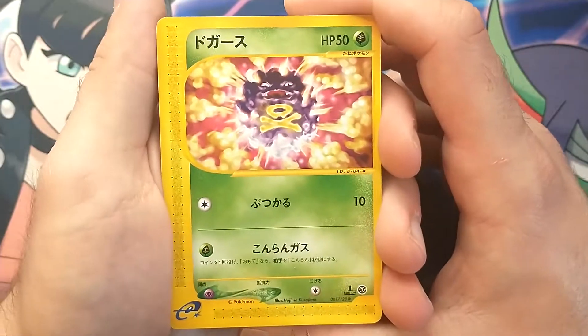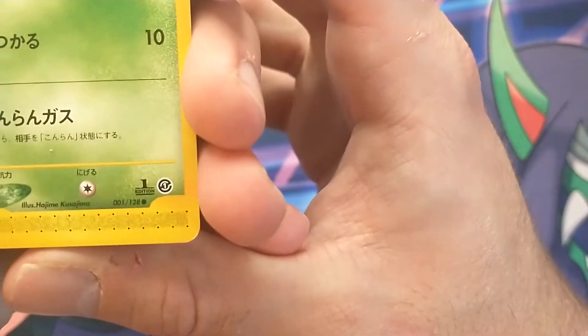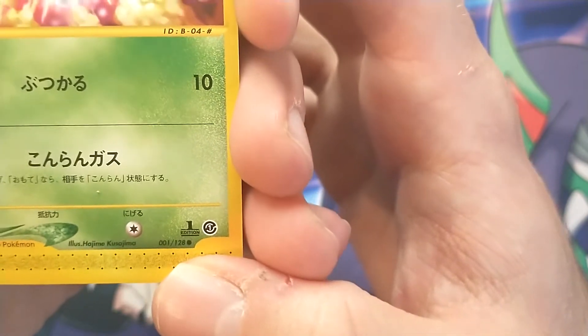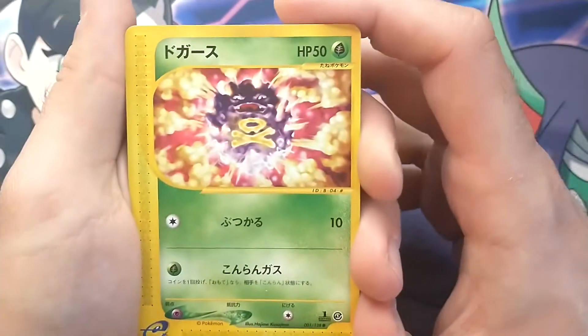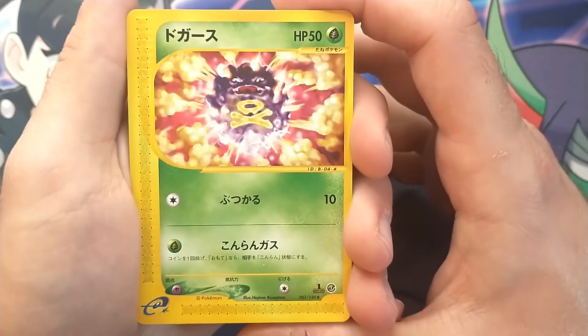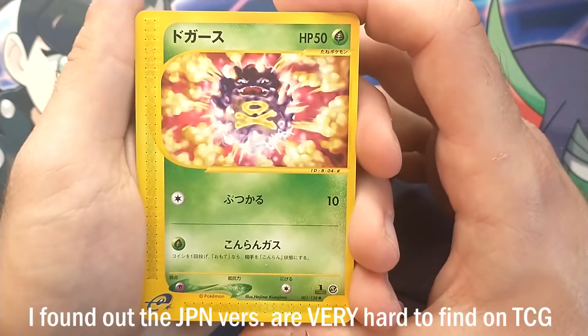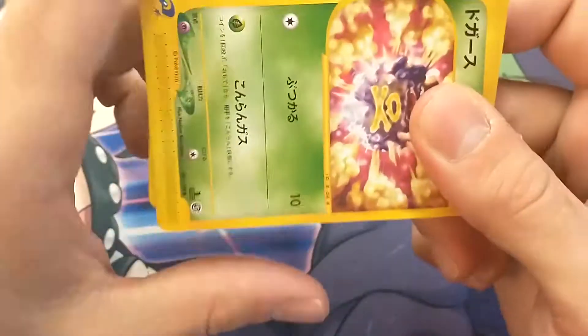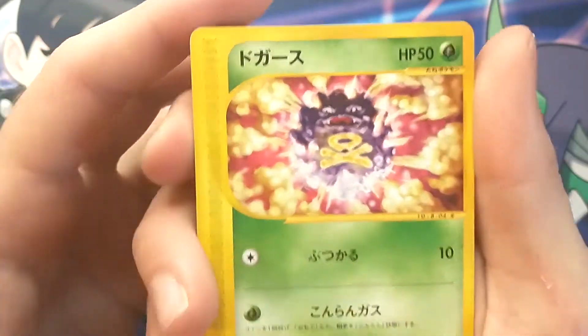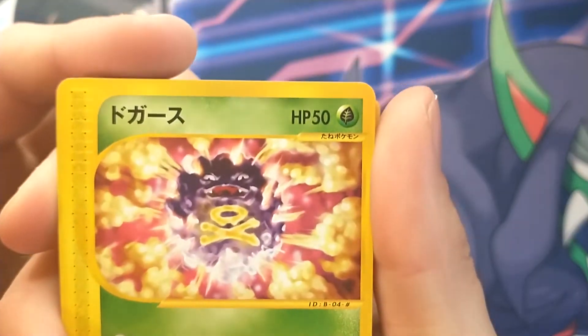So first off, we're starting off with Koffing, who is number one in the Expedition set. You'll also see that all of these are first edition cards, which is really awesome. Got these for about a dollar a piece, and I got all 35 of them from the same seller, which is a lot different than if I went on TCG Player and tried to snipe all these out. So we got Koffing, who is ready to just explode all over you.